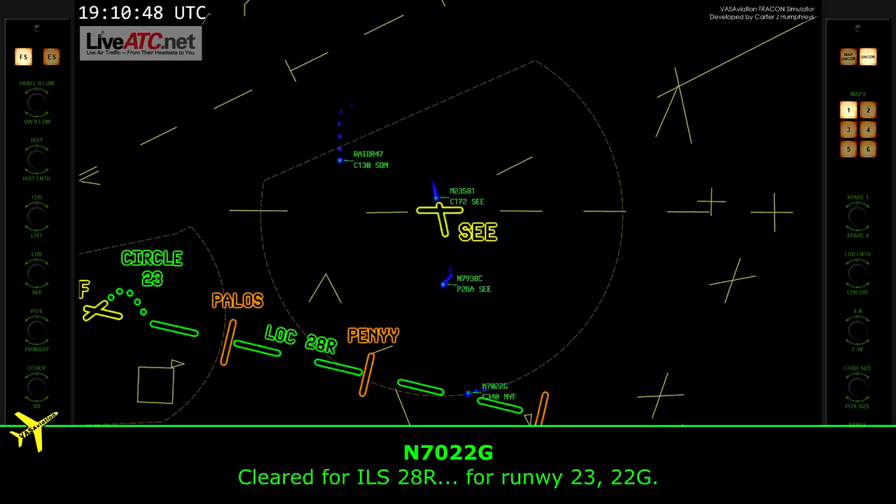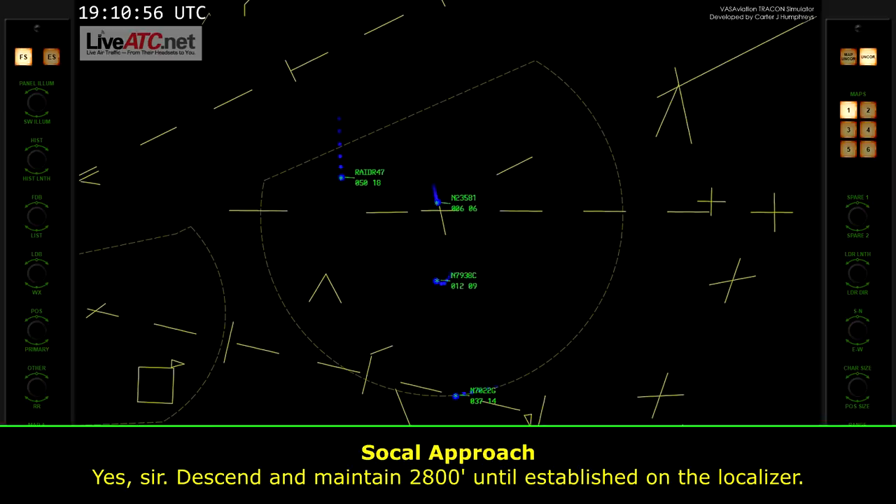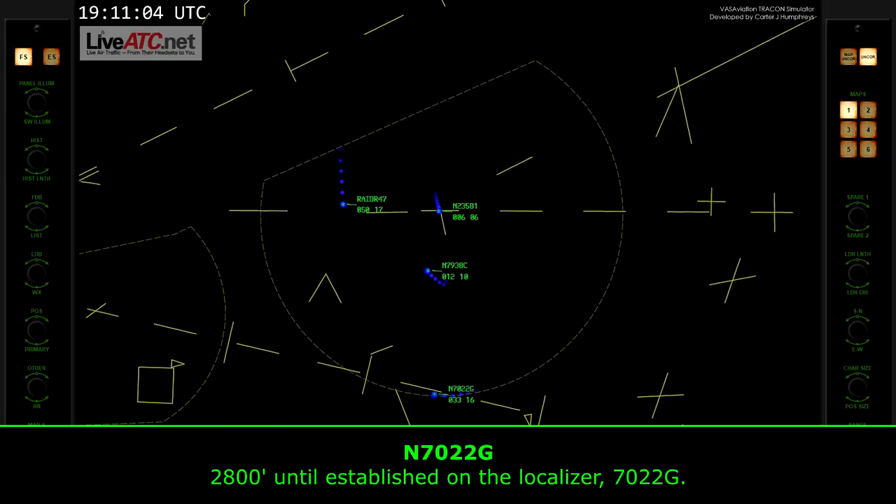Clear to ILS 2-8-right, runway 2-3, 2-2-Golf. Roger, descend and maintain 2,800 until established on the localizer. 2,800 until established on the localizer, 2-2-Golf.